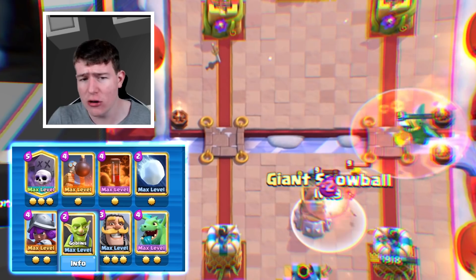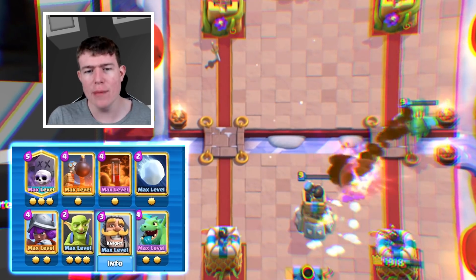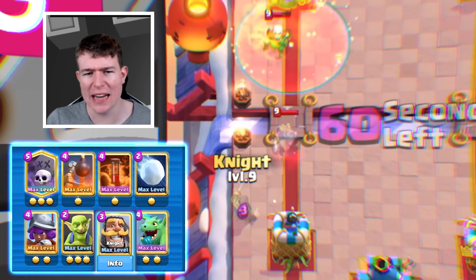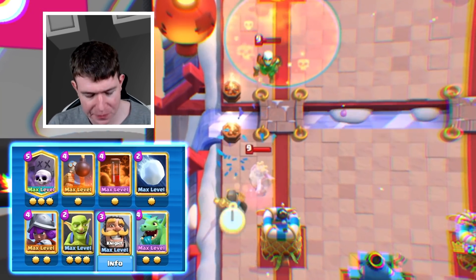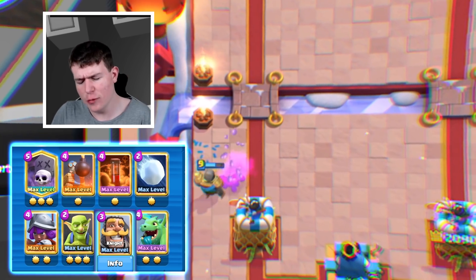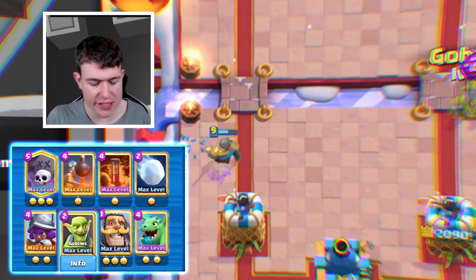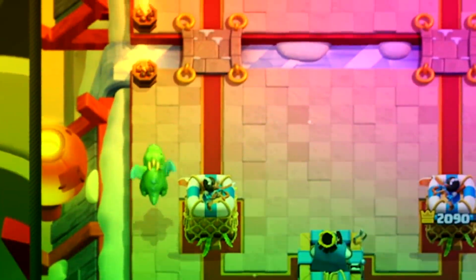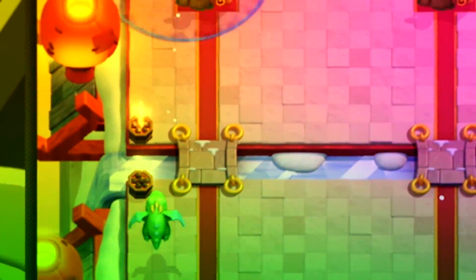Musketeer is there for baiting out the Poison. Goblins also get a buff — I don't see too many people talking about that, but I think Goblins could make a comeback. I prefer Knight in this deck because with the Bomb Tower you could also use Valkyrie, but I feel the four and three elixir tank combination works better. You can sub in Valkyrie if you're struggling against bait decks.